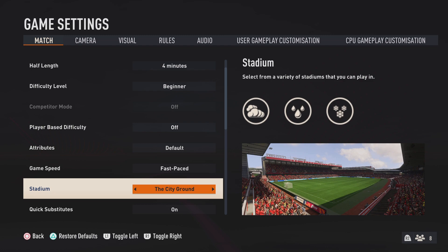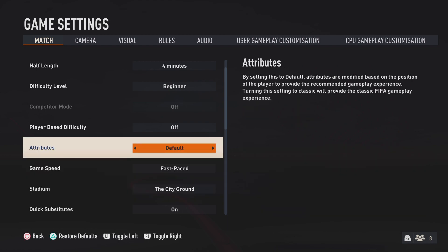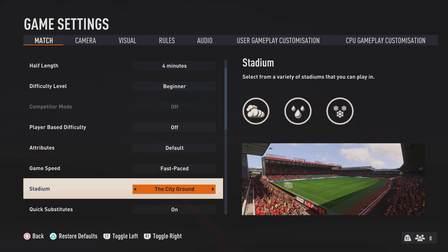Welcome back guys. So the City Ground has been added to FIFA 23 for Nottingham Forest. It's been added in today's update.